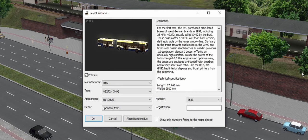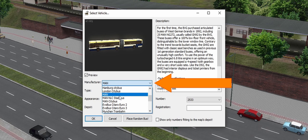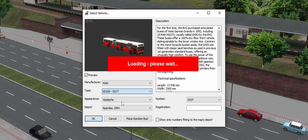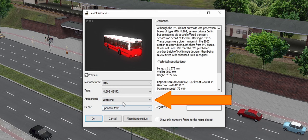To spawn a bus we click on the first icon. In this window we can choose between every bus we have installed. With the first tab we can choose the main manufacturer we want. The second tab shows all the various types you have, like the normal variant, the articulated ones, the extra long solo buses and so on.